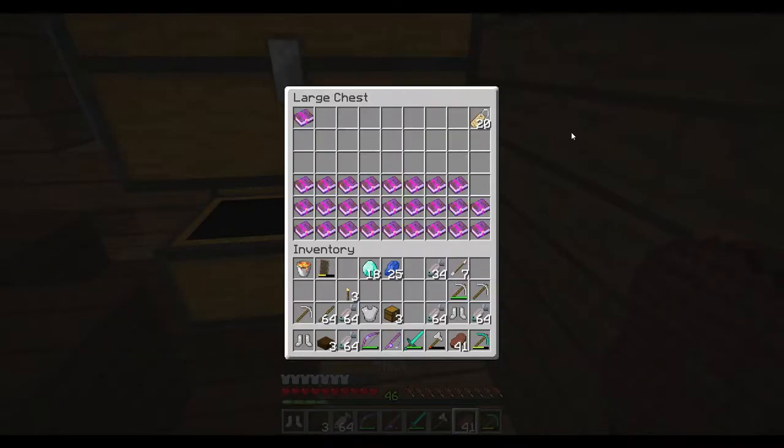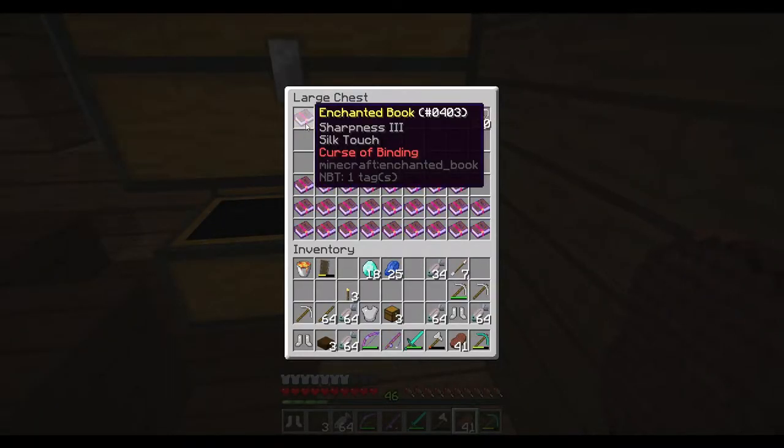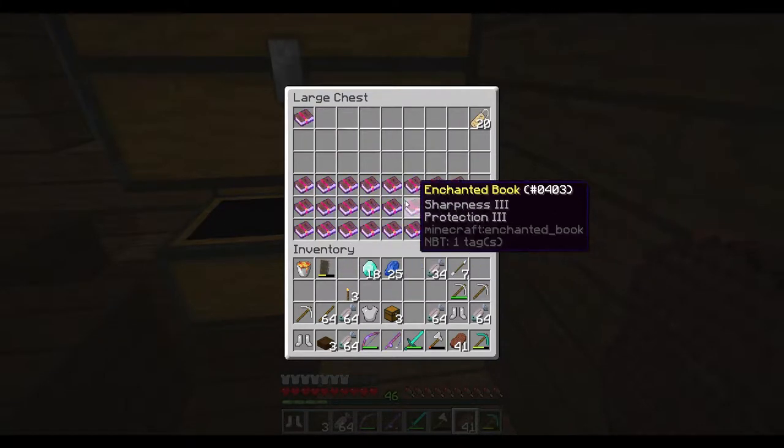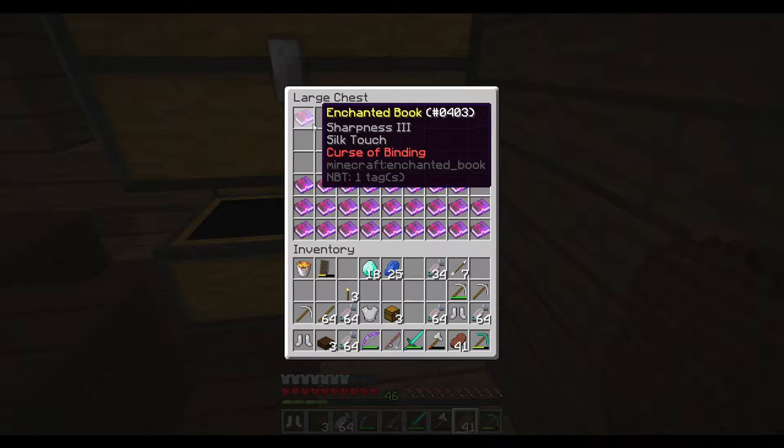And I've got a couple more up top there. And this is my books chest. And I've got 20 name tags already. This is the only one that I have a bad enchant on it. That's the only one I've got with a bad enchant, so that's good.